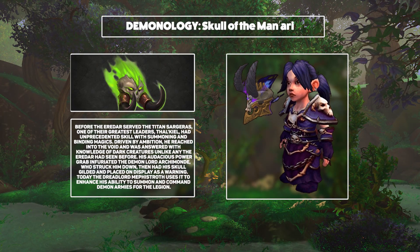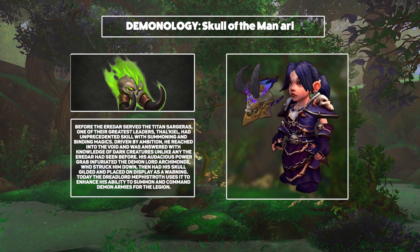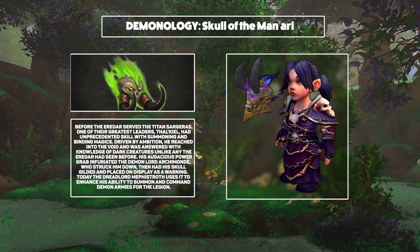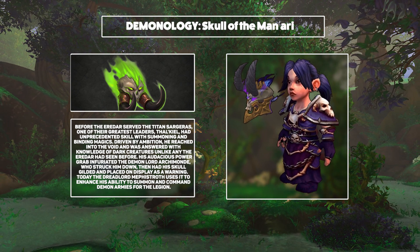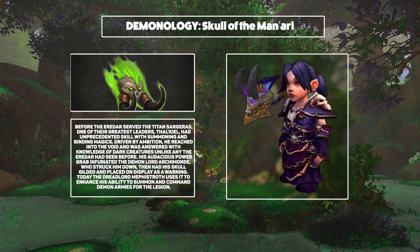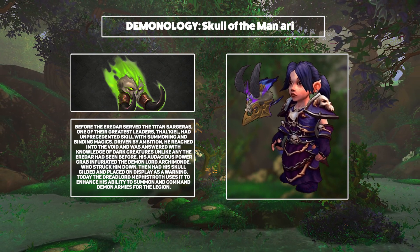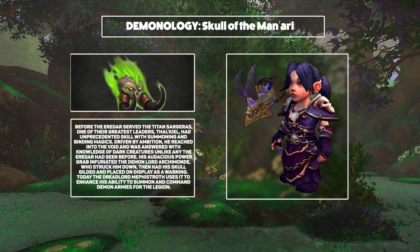Next, we've got Demonology and the Skull of the Manorii. This is the skull of an Eredar who attempted to seize more power than Archimonde was happy with — Archimonde killed him and turned his skull into a weapon. And wow, what a unique weapon — this really is unlike anything we've seen before. I really hope they give this a lot of super unique animation stuff. Imagine its mouth opening up and spewing Felfire as a part of one of your spells. I know the Demonology Warlocks are worried about class changes but I think their artifact is one of the coolest ones out of all of them.